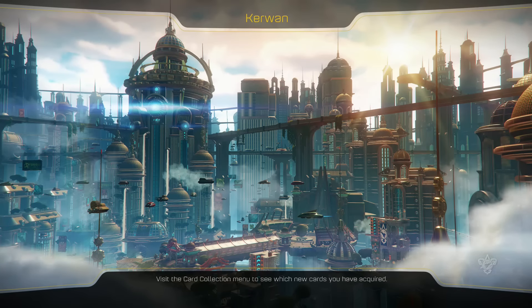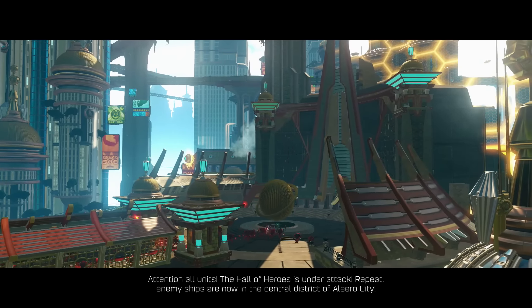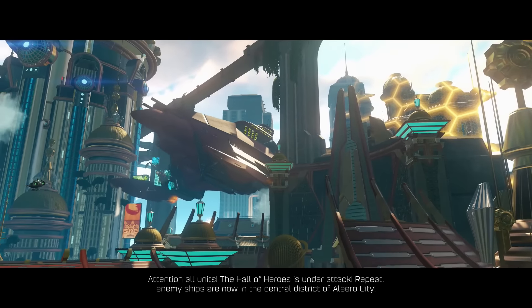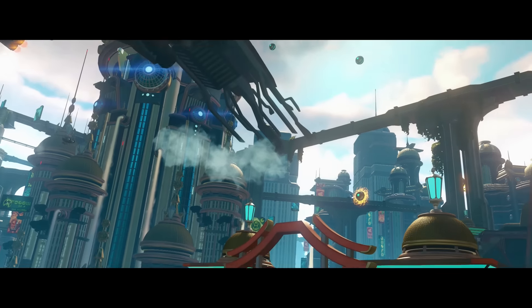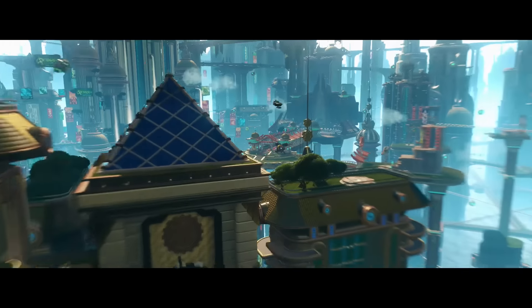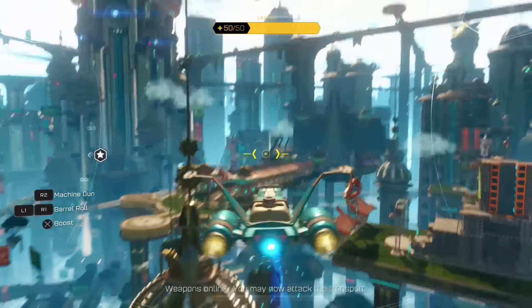Man, that's a cool shot. Okay, so I think this is the one with that big giant escalator. In-game: All civilians, evacuate the area. We must assist the Galactic Rangers - activating weapon systems. Weapons online. You may now attack the transport.